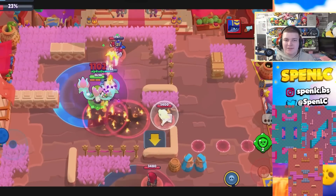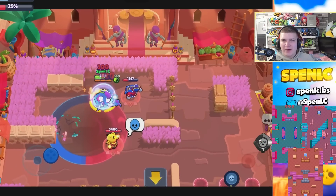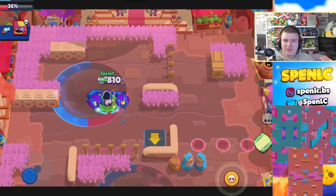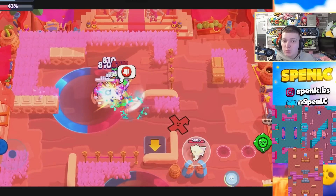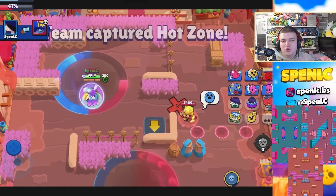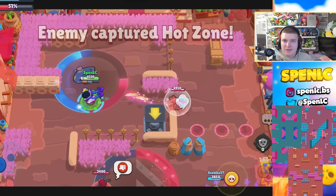Next up is Edgar. There are only two ways you can really push Edgar — either your team carries you in showdown, camping and surprising opponents with your super, or you can play him on Heist. He's actually a decent underrated pick on a few maps like Hot Potato and Pit Stop, where he counters a lot of those squishy brawlers, especially throwers. Center Control is also great where you can use your super to bypass a lot of enemies and get some good damage on the safe.